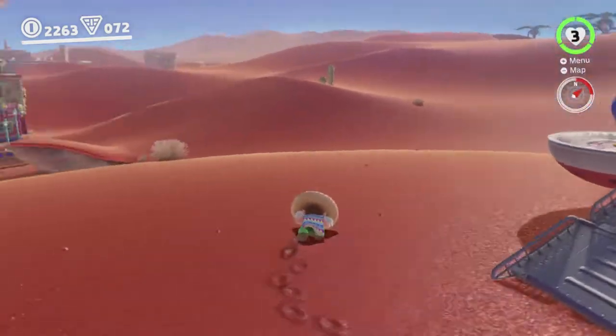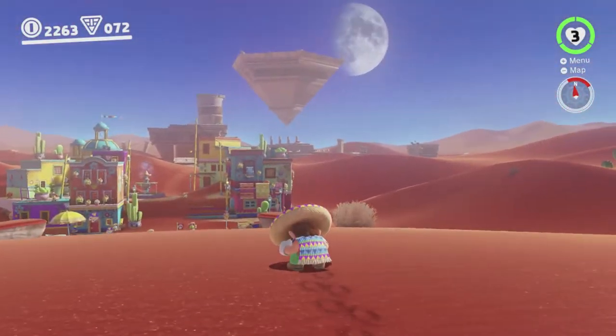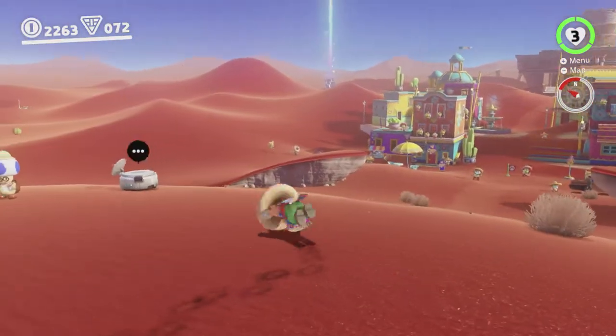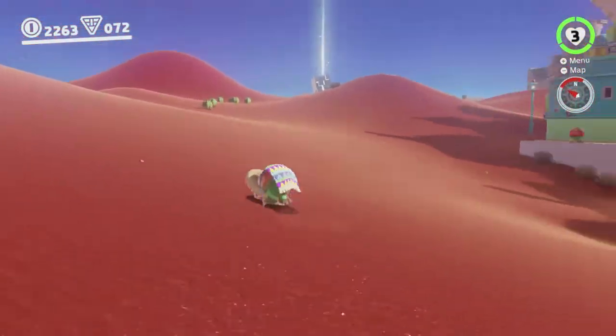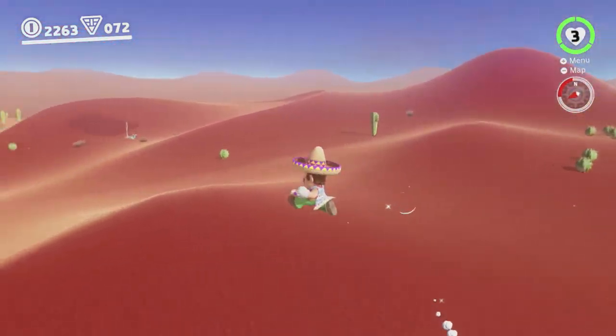Hey there, everyone. This is Danielle. Last time we got a bunch of the minor moons in Tostarina, including the two Strange Neighborhood Moons, which were very hard to get because of the way Strange Neighborhood works, specifically the fact that it's capless. Capless areas are the most difficult for our run because we basically lose all air control.